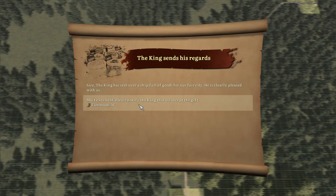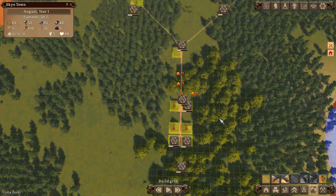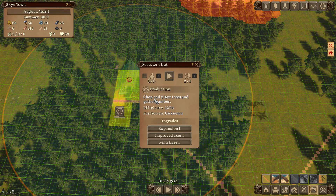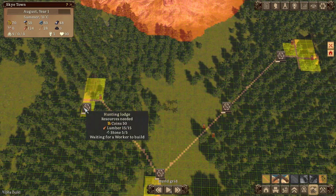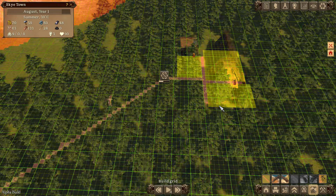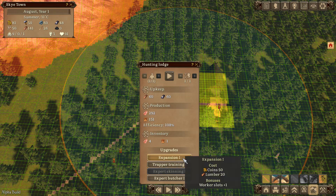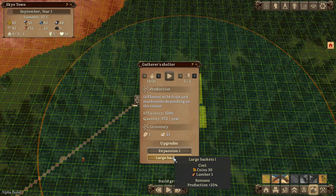We're up to 57 gold. A random event: we receive 36 firewood - very nice! We're going to need coal or firewood to heat our homes, and most importantly we need food. The forester wasn't doing anything but now it's fine - the person just hadn't got there yet. The two hunting lodges need to get going.